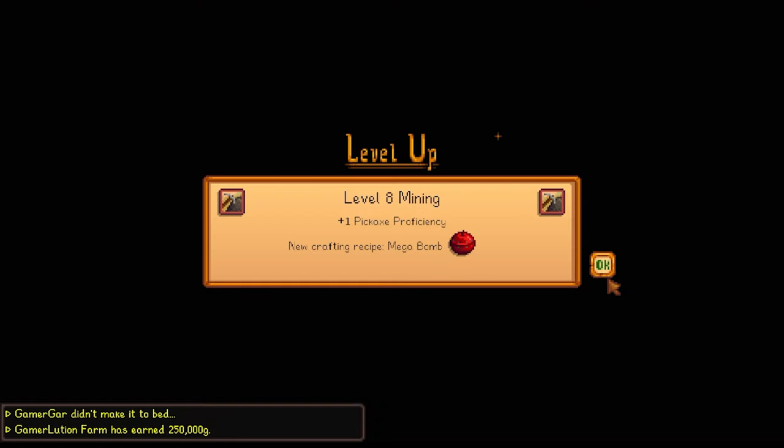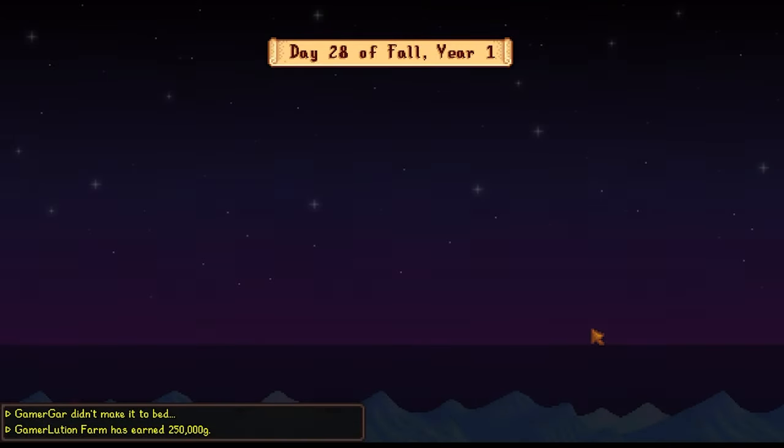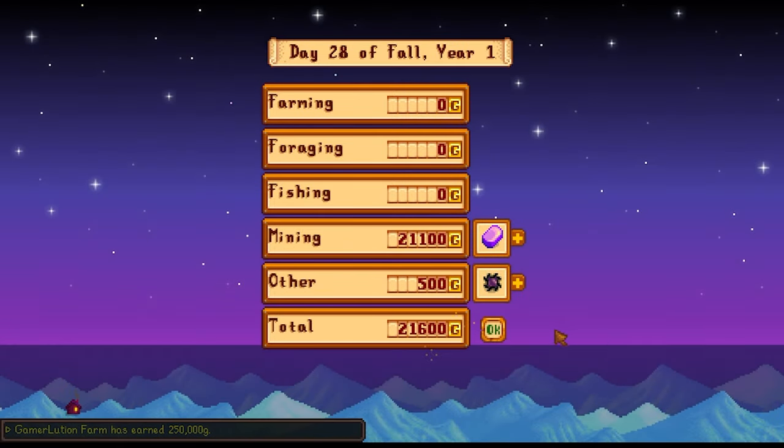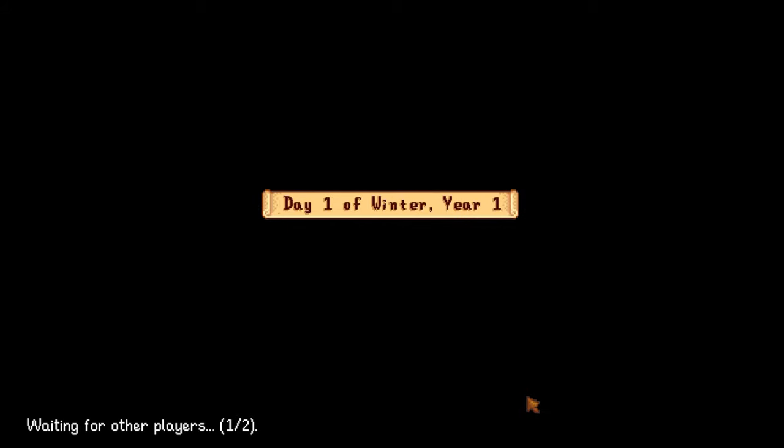One month color challenge done! We got an achievement - Farmer's Hand, 250k gold! 250k gold! Amazing, see - that was worth it. 21,000 gold from the final run. That's why I tried to go back up and sell that iridium bar before we passed out.